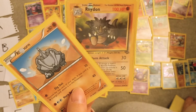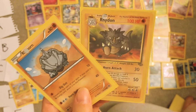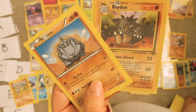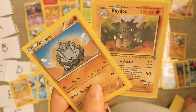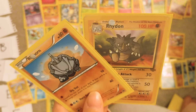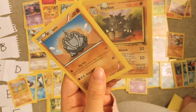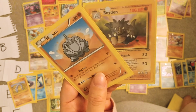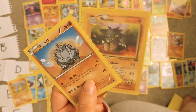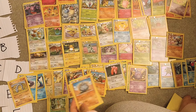Rhyhorn and Rhydon — I really don't care about these Pokémon, they're just so not special. I have a shiny Rhydon which I caught randomly in Let's Go Eevee — I was on a slight chain but wasn't expecting a shiny. But it wasn't even a good shiny, so these can be E.